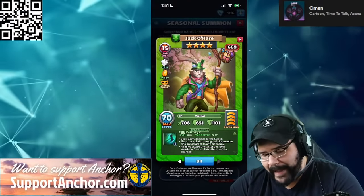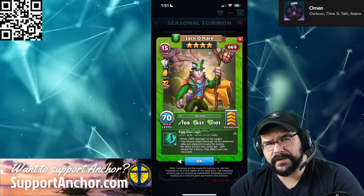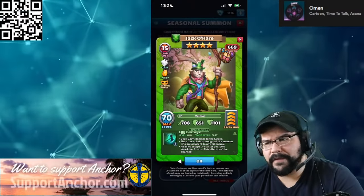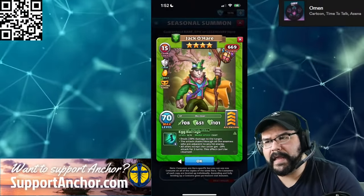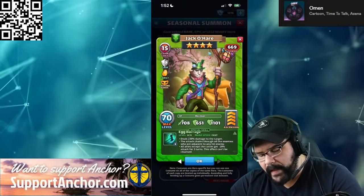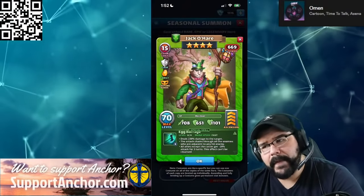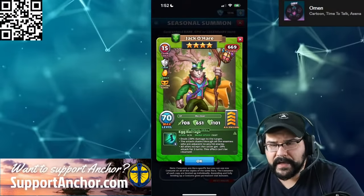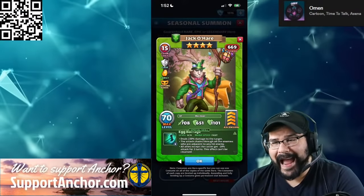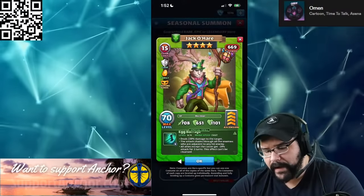People are going to be using Jack O'Hare. I could actually see this making its way into events as well. Being able to be at fast speed chaining through all of the enemies is going to be quite useful in the four-star events. I would highly recommend leveling them up once you get them. The negative side effect of 20% attack down is really not the end of the world — it's for three turns, because you're essentially going to be killing them. We see how good Sir Roselya is at average speed, and this dude's at fast speed. I love Jack O'Hare a lot.